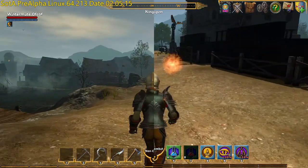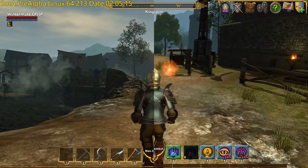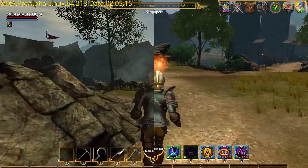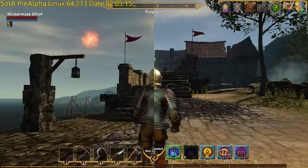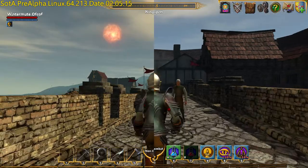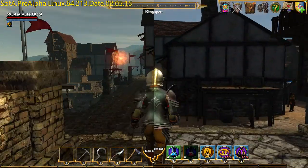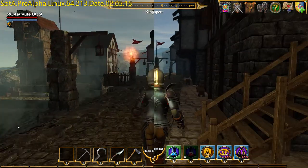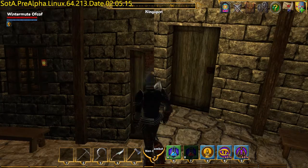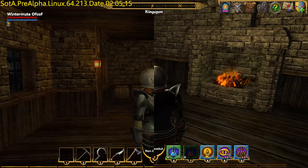Although all the textures and everything have been retouched, the definition hasn't improved — well, it's intentionally not improved. I think the main difference between R15 on the right and R14 on the left is the lighting. Unity 5 has a much better lighting system, so although the detail of the walls is about the same, the lighting of R15 makes it look better.